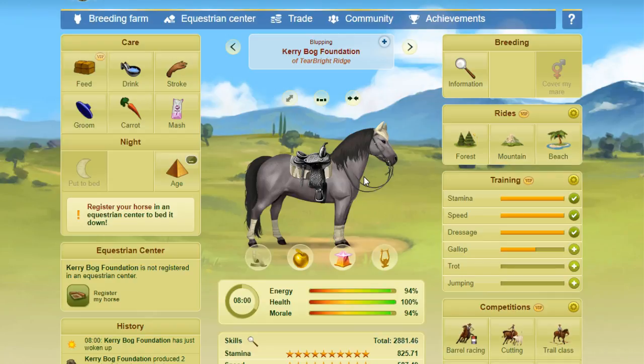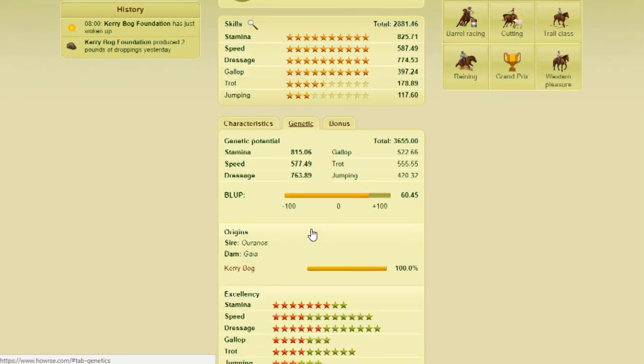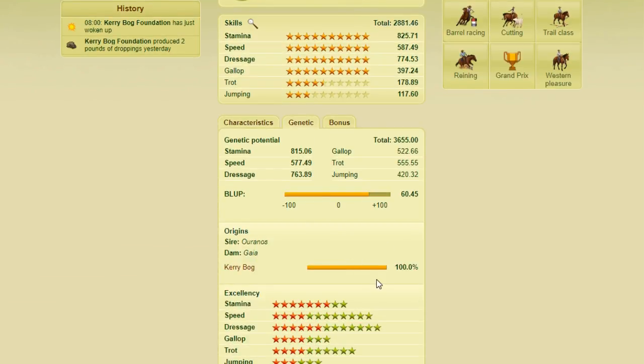An all-breed project is where you take all the light horse and pony breeds in the game, keep breeding them together almost like a bottleneck challenge, and in the end you get one horse. When you look back through its family tree, you'll find it has all the light horse and pony breeds in its lineage. There's no true benefit to it because only the top five breeds with the highest percentages will actually show in the genetics tab.